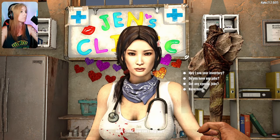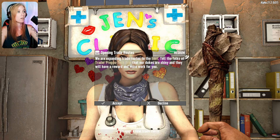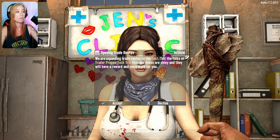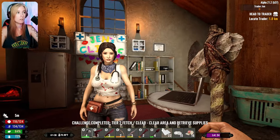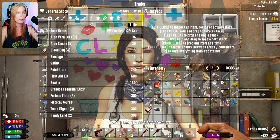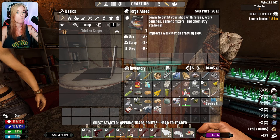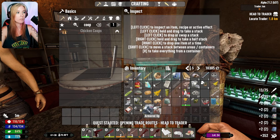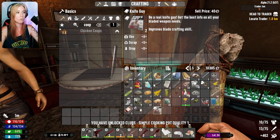Nailgun! Special job. Prep Tech Trio. Thanks, son — I knew you wouldn't let me down. Forge ahead times two. Big hitters times two. Armored up times two. I can do simple cooking pot quality one. Unlock clubs. Scrap armor quality five.